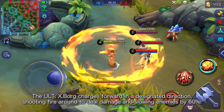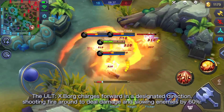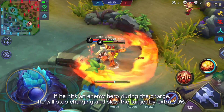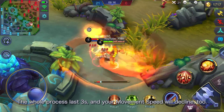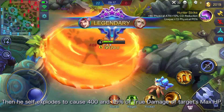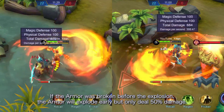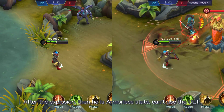The ultimate: Xborg charges forward in a designated direction, shooting fire around to deal damage and slowing enemies by 60%. If he hits an enemy hero during the charge, he will stop charging and slow the target by an extra 30%. The whole process lasts 3 seconds and his movement speed declines. Then he self-explodes to cause 415% true damage of the target's max HP. If the armor is broken before the explosion, the armor will explode early but only deal 50% damage. In armorless state, he cannot use the ultimate.